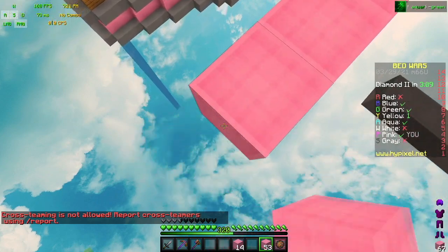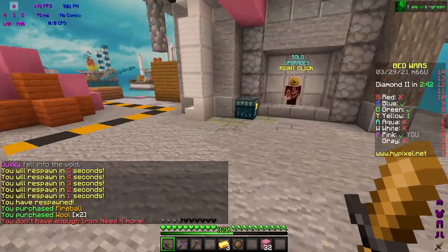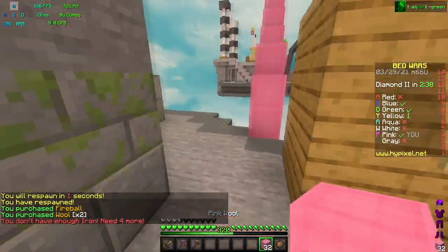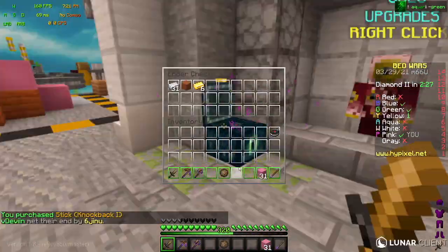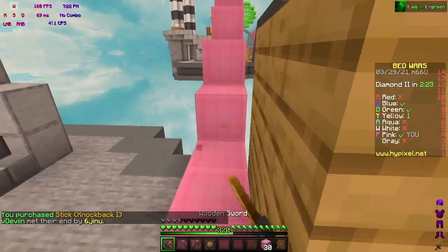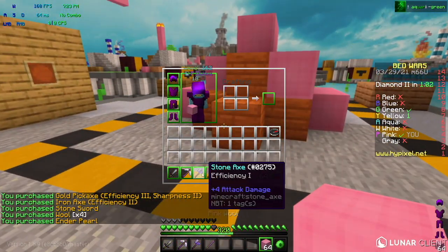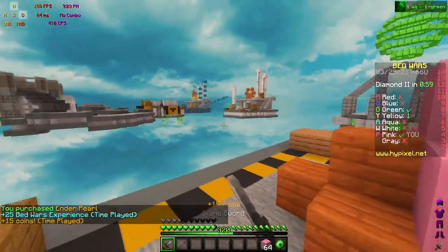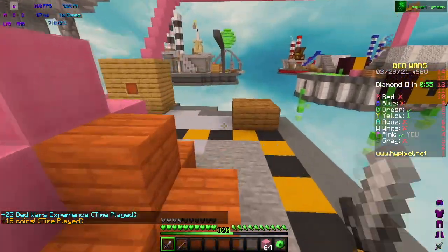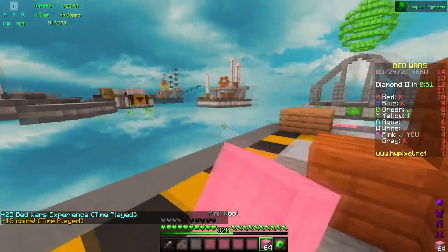I'm going to try to pull a very sick play here. What I'm going to do is get a knockback stick and then go get a pearl. So now I have my knockback stick and a pearl. What I'm going to try to do is lure someone to an edge, jump off, pearl behind them, and knockback stick them off. This is going to be epic if I can pull it off.